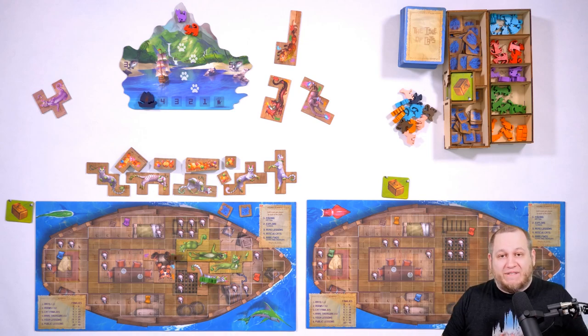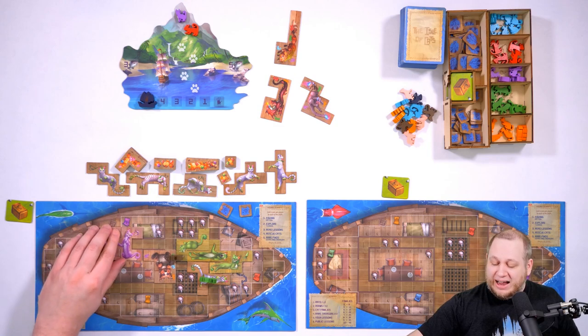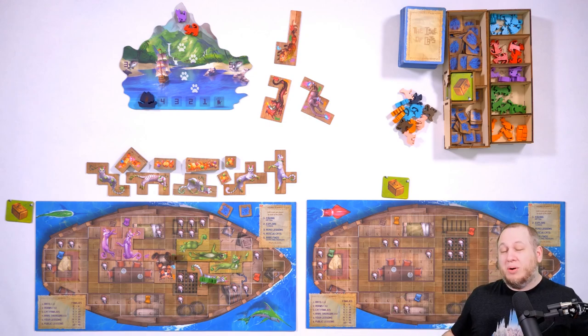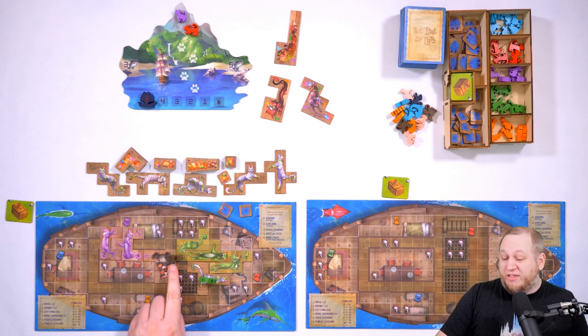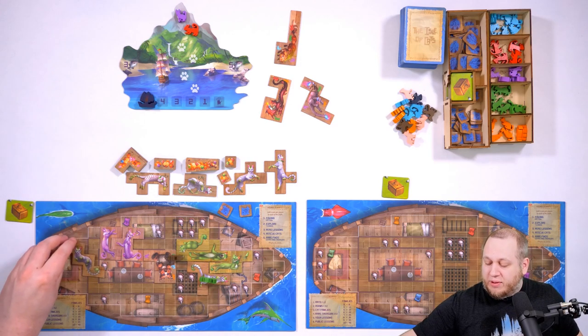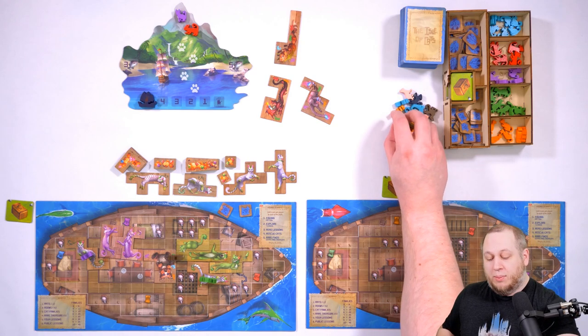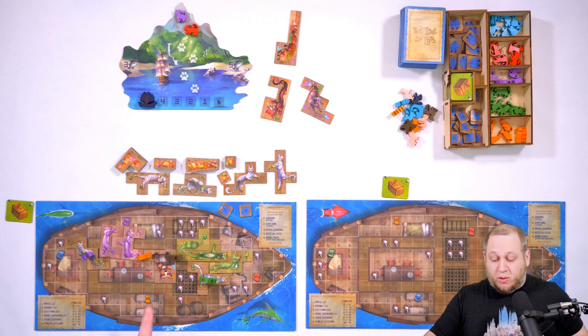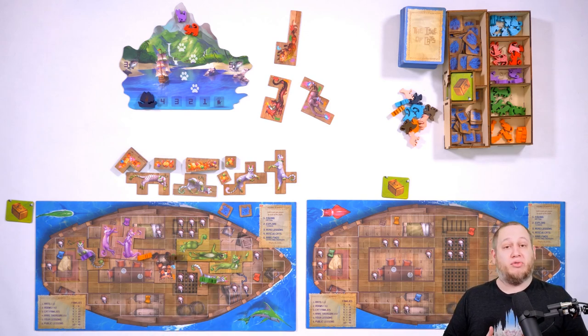Likewise, you may decide to build other cats off in another direction. Hopefully by the end of the game you'll have enough cats to build up friendships for all of the beast icons, because you score five points at the end of the game for every formed friendship. So if this were the end of the game with one friendship, you'd score five points. If you also had a purple family touching another icon, that would be another five points — ten total. Any beast with four icons can score up to 20 points; any beast with three icons can score up to 15 points.